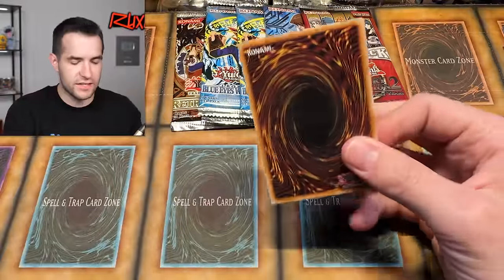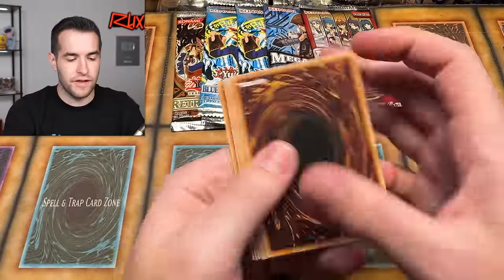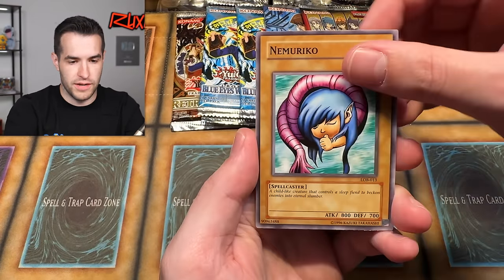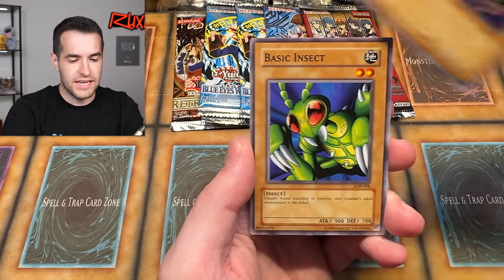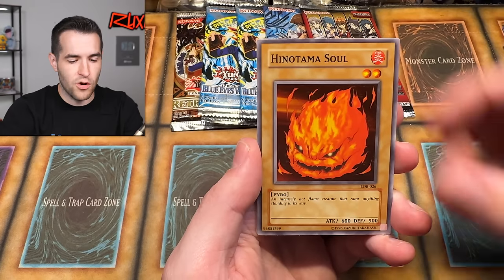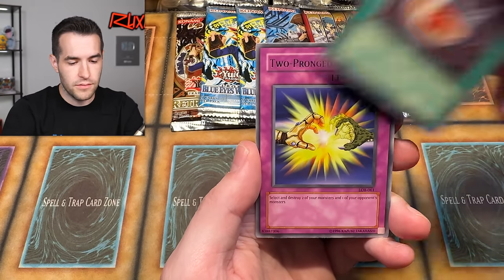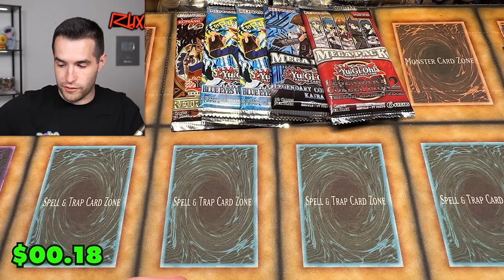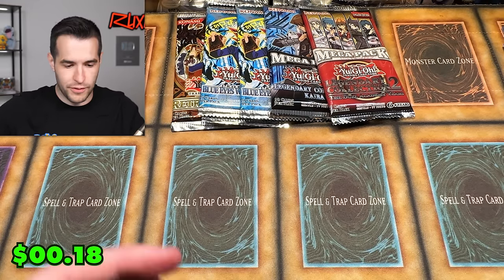Let's do an LOB 2017 pack. Send us some luck, chat. Doing four from the back trying to pull Dark Magician. We got Nimi-Riko, Tripwire Beast, Basic Insecto, Vile Germs, Frenzied Panda, He No Time of Soul, Red Medicine, Two-Pronged Attack, and The 13th Grave. Still no Fiend Reflection Number 2 — that would be nice.